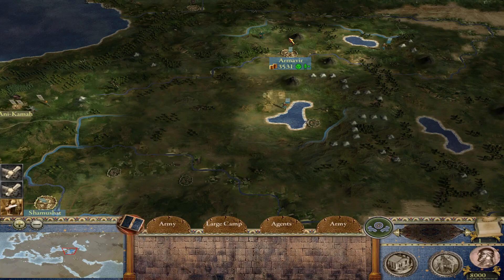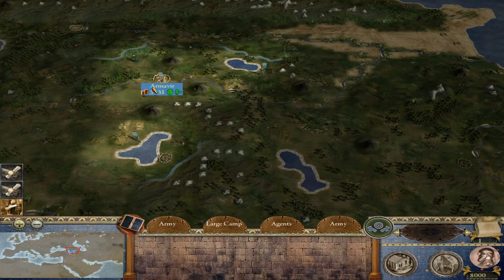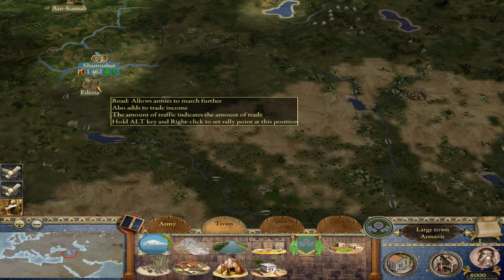We technically could turtle, but we're not going to do that. What I'm going to do is go for the first tier of the Hayastan reforms, which involve conquering four of these provinces next to Armavir, not including Trabizond, and constructing a Caucasian tribal kingdom building. Once I construct this government building in four additional provinces, I'll reach the first tier of the reforms, which transforms Armenia from a tribal kingdom — very decentralized — into a regional kingdom, more centralized. That'll give me access to much better government buildings and stronger units, and will basically allow us to challenge the Seleucids, the Grey Death in the south.